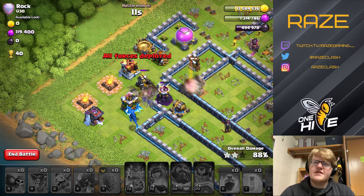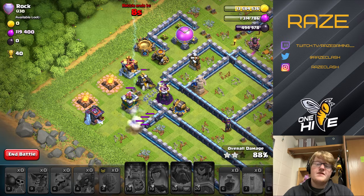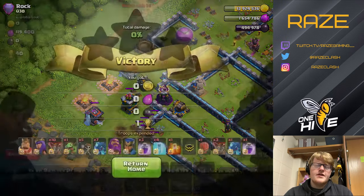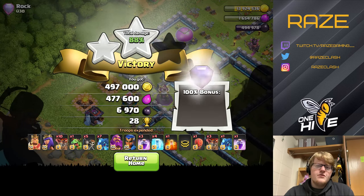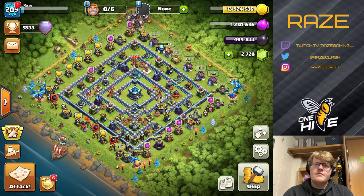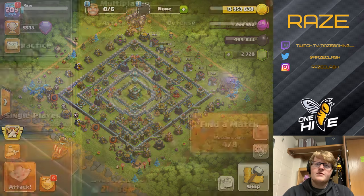This one's going to be close — let's see. We end up at 88%, which is pretty good. If 70% is the lowest percentage you ever get in an attack, you'll probably end up in the top 200.